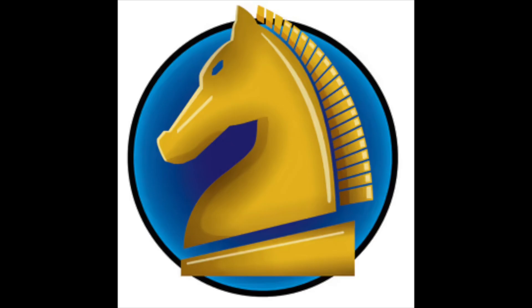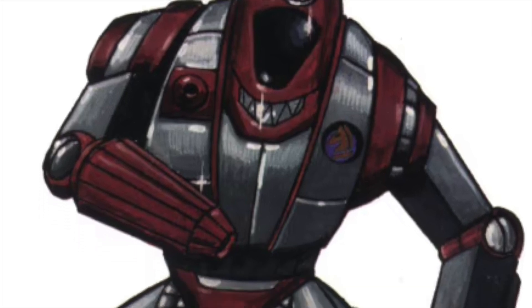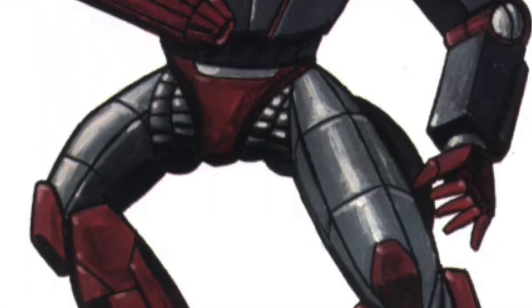Their mercenary emblem is a circle with a knight chess piece in the center. It doesn't evoke much in terms of aggression or intimidation, but it does show the thinking nature of the mech force. The color scheme of grey and red is simple but effective — a fairly easy mech force for mech commanders to paint, but might get mixed up with several other units with very similar colors.